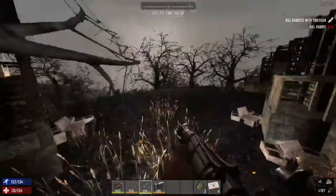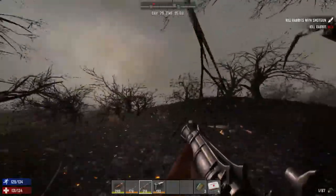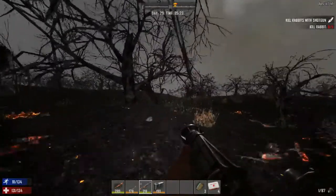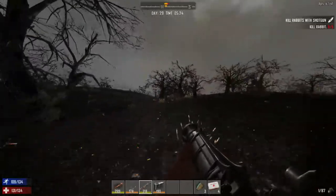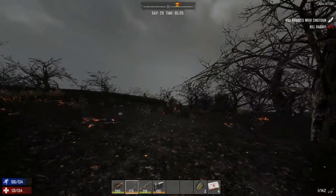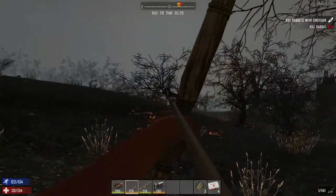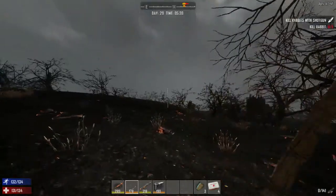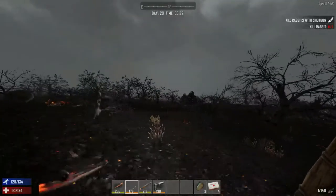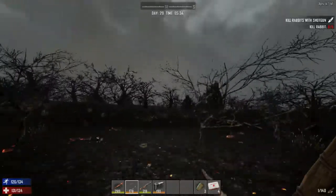We're kind of past that town that we looted a while ago, so we should be coming up to the airdrop very quickly. Looks like there's a deer here — let's get him. Why does he run away? There we go. We might miss the airdrop but it's on our radar. Oh, that's a zombie I think I saw down there.